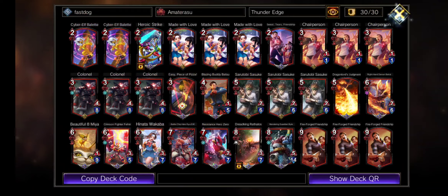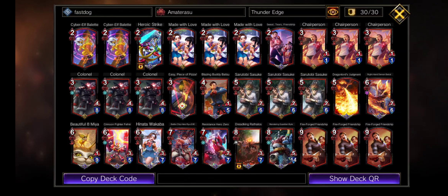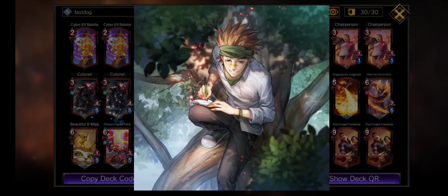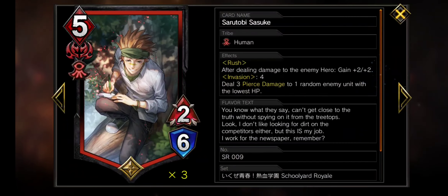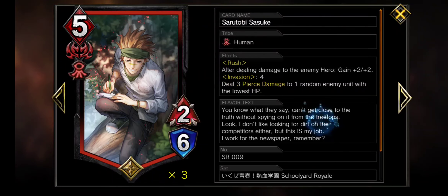Playing him early and for the combo with Chairperson is 90% of what this card will do. Our other early game starter is Sarutobi Sasuke — I could have sworn those were two different characters. Regardless, his Invasion works kind of like the schwoose we do with Kernel: Invasion will, by moving Sasuke into your EX pocket, spend 4MP to play him 13 seconds later with a 3 pierce damage effect for free.